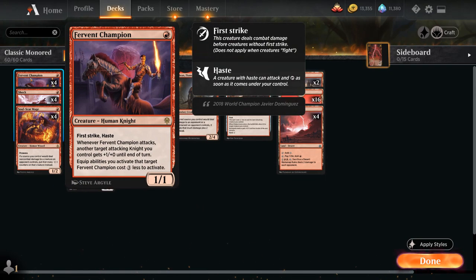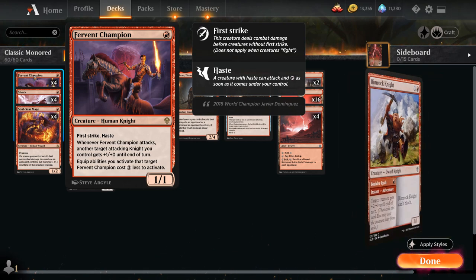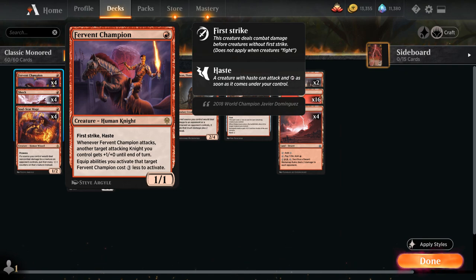At 1 mana we've got the full playset of Fervent Champion, a 1/1 Human Knight with First Strike and Haste. When Champion attacks, another attacking Knight we control gets +1/+1 until end of turn. Fervent Champion is the only Knight in the deck. You could also potentially play Rimrock Knight, which gives you a nice cheap pump spell for 1 mana and then a 3/1 Knight afterwards. But Fervent Champion is still just good by itself, and of course great if we draw multiples.